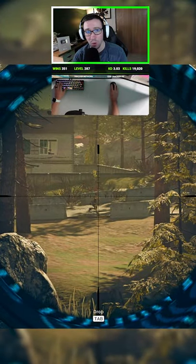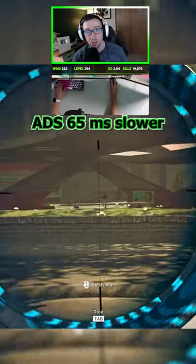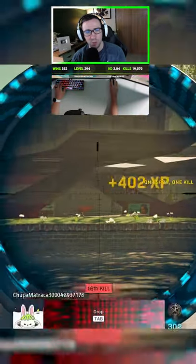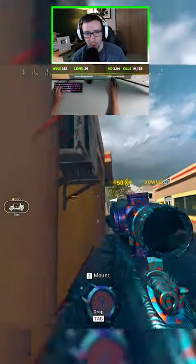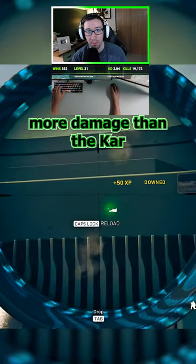With an aim down sight speed only about 65 milliseconds slower than the Swiss. And you know how sometimes you'll get a hit marker with the Kar98 after you've already broke their armor? Well, that won't happen with this sniper because it does more damage than the Kar.